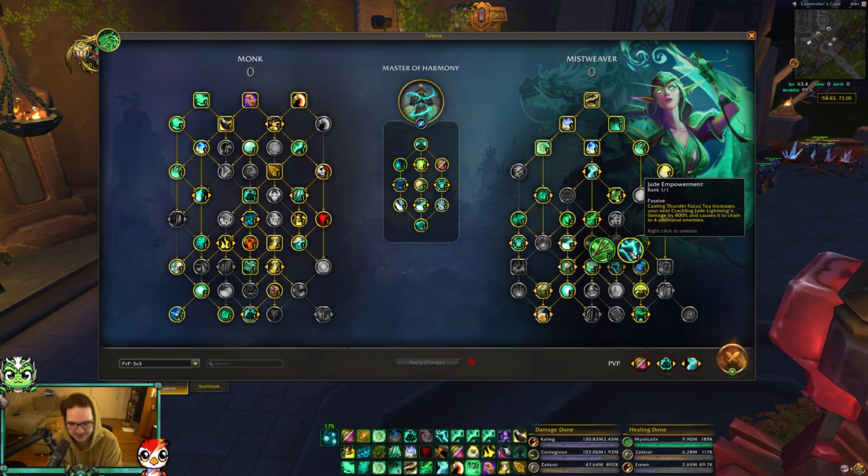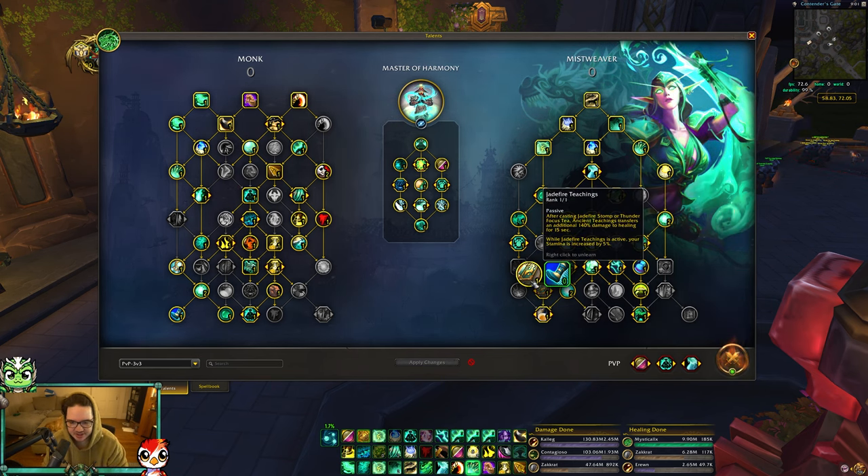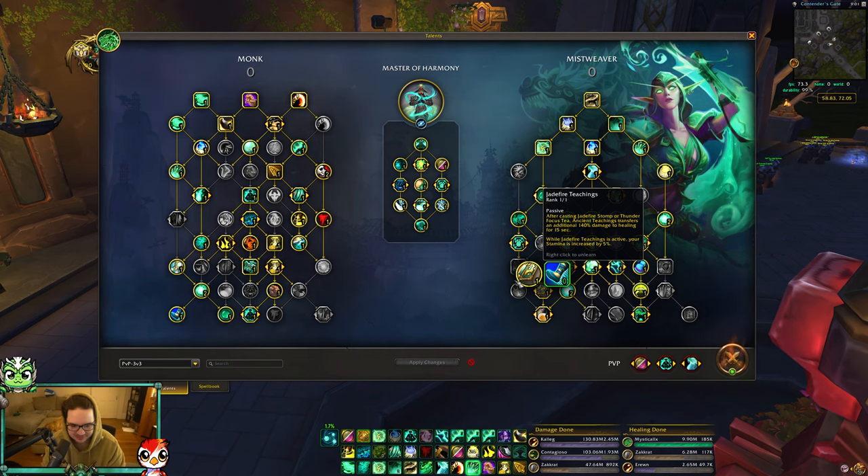This week it's only going to crackle to two additional enemies, which is fine - you only need about two or three enemies for it to crackle to basically top your team, which is absolutely ridiculous. Then you have Jade Fire Teaching: after casting Jade Fire Stomp or Thunder Focus T, Ancient Teachings transfers an additional 140 damage to healing for 15 seconds, and allies have five percent increased stamina while Jade Fire Teaching is active.